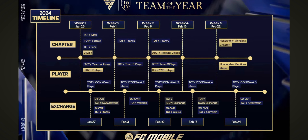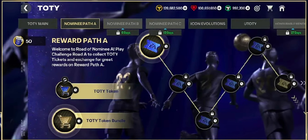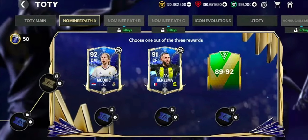In the coming weeks, new paths and chapters will unlock. You can redeem the tickets in the reward path to claim free rewards. And at the end of the path, you'll find three rewards to choose from once you complete the whole path. The two player rewards are untradeable, which means you cannot sell them.